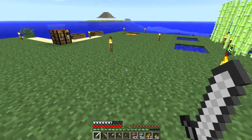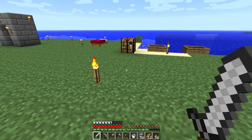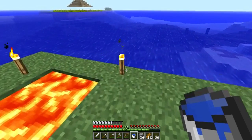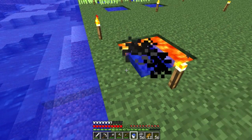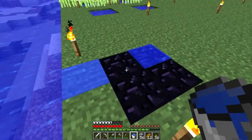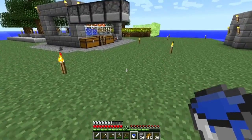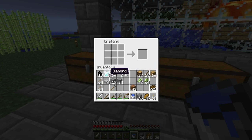Before making the bookcases, let's go ahead and make our enchantment table. I went ahead and got some lava — instead of searching in the episode for lava, I just got some buckets of lava. I got four source blocks right here. Let's turn it into obsidian. I need to make our diamond pickaxe first, because diamonds are needed both to mine the obsidian and to make the enchantment table — two pieces.